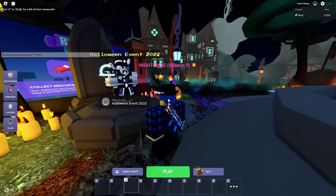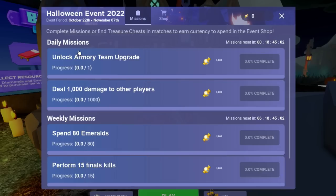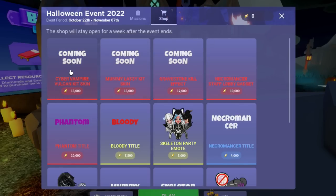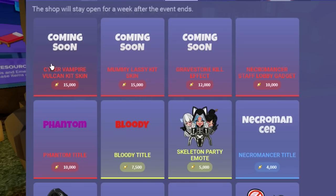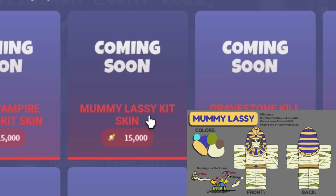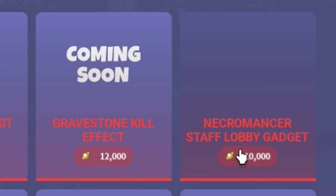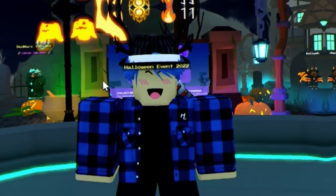Similar to the pirate event, we have a Halloween 2022 shop. In the shop, we have missions. When you complete the missions, you gain candy. And with that candy, you can buy stuff in the shop. The shop only has emotes and titles. At the very top, we have some cool items: the Cyber Vampire Vulcan kit skin, the Mummy Lassy kit skin, the Gravestone kill effect, and finally the Necromancer Staff lobby gadget. All of your games have chests in them, and when you find a chest and pick it up, you gain some candy.